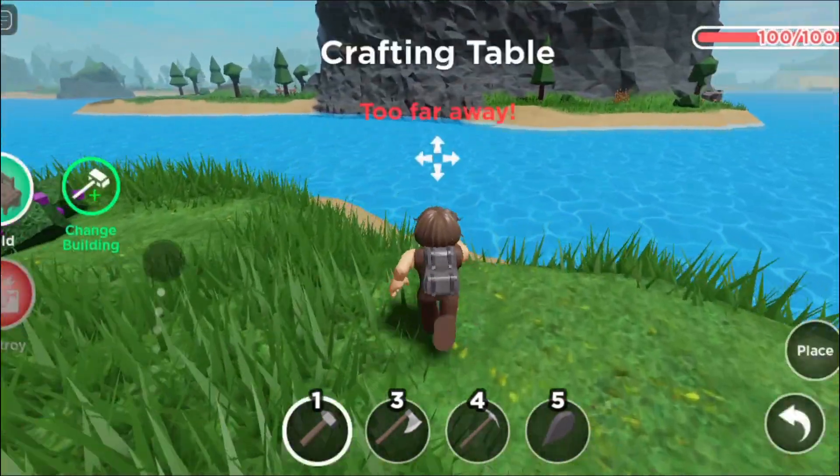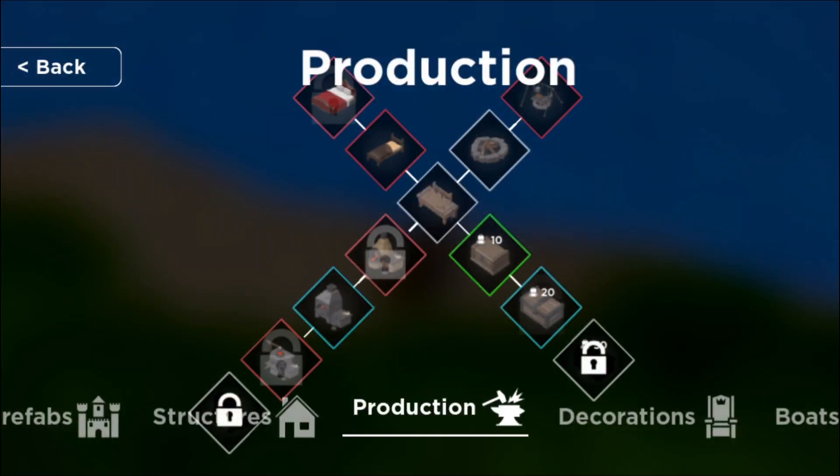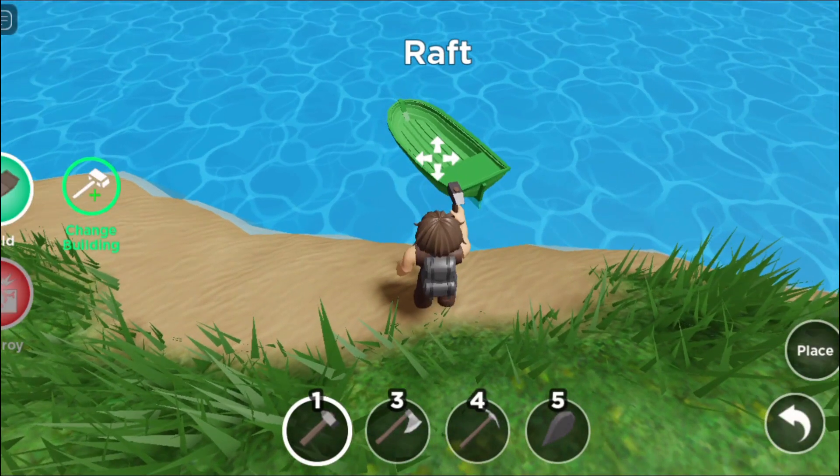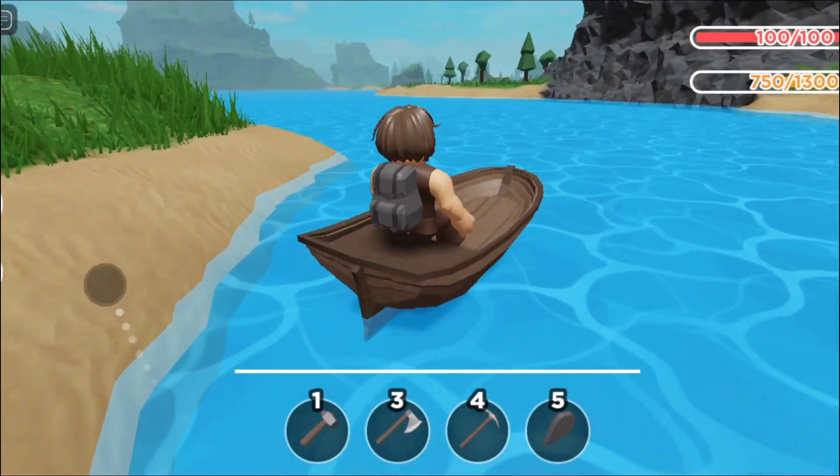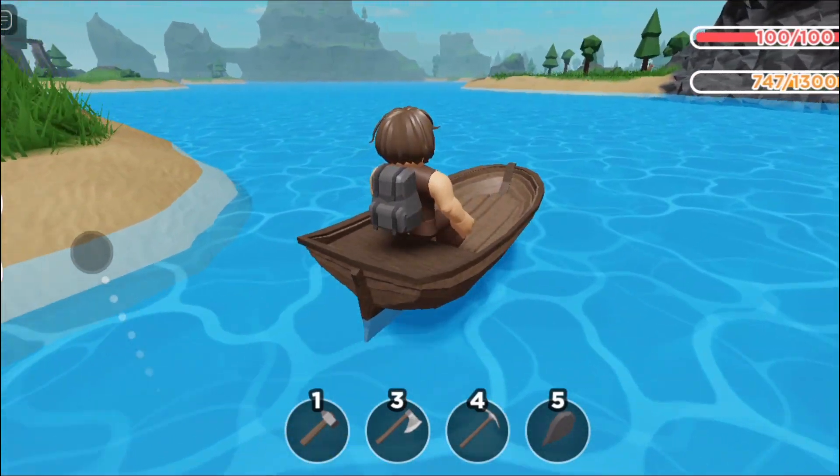So the first thing you want to do is obviously build a raft so you can go to the place. There's two places where you can get iron, so I'm going to show you both places. Get up on the raft and then follow where I go in here.